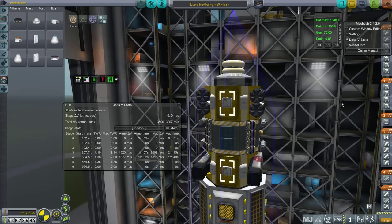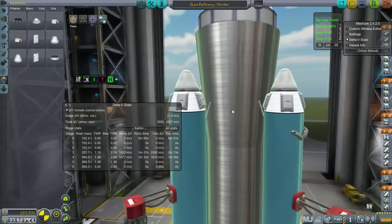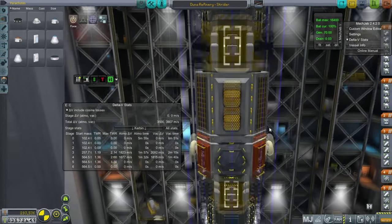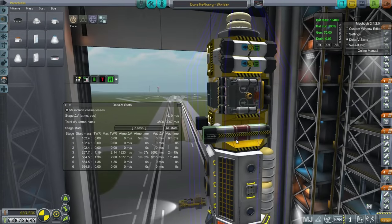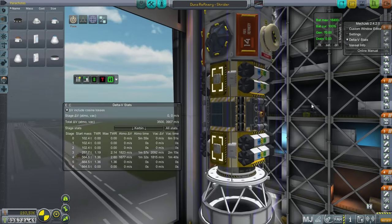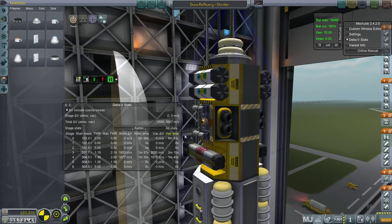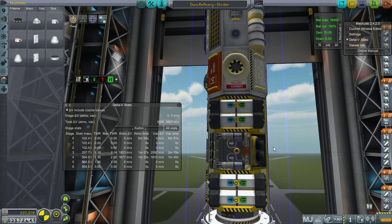Here is the Duna Refinery. As you can see, it's actually a 100-ton payload on a full Strider launcher. It's meant to be landed on Duna and then connected up to a base as well. You can see these extendable ports that we've also seen on the moon base. It's got the drills, containers for life support, and place for kerbals to do their refining. Landing legs - small ones. Since it's got a flat bottom, hopefully it'll be alright - it's just meant to be resting on the surface directly.